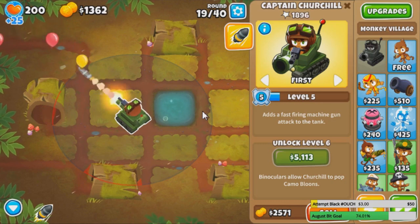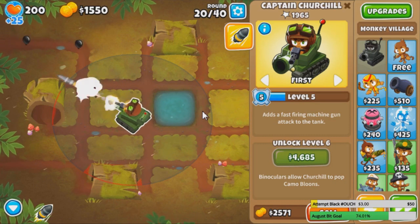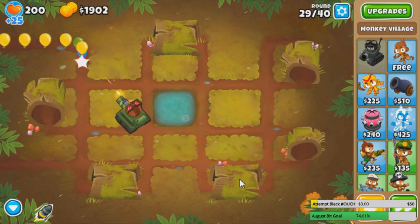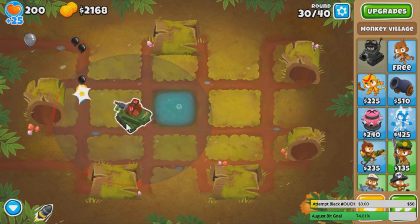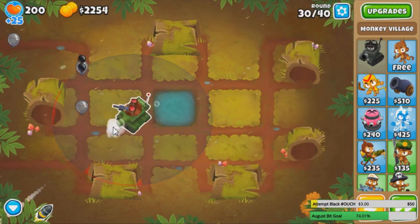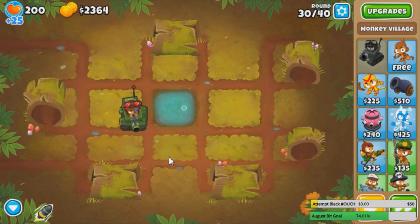Churchill levels way slower than all the other heroes — and when I say slow, I mean like painfully slow. These hero challenges are actually much more relaxing because you can't really sell them. If you sell it, you lose all the levels. So if you ever get to the point where you have to sell it, you're kind of screwed.